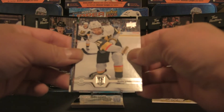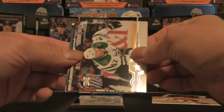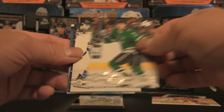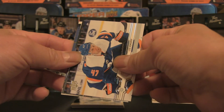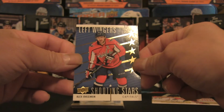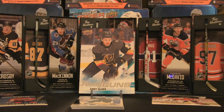This is an insert card — it looks like Mark Stone, Alexander Radulov, Noah Hanifin, John Klingberg, Tyler Bozak, Leo Komarov, Nolan Patrick, and a Left Wingers card of Alex Ovechkin. Putting that off to the side.